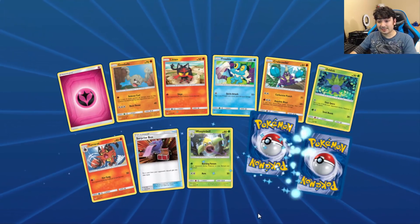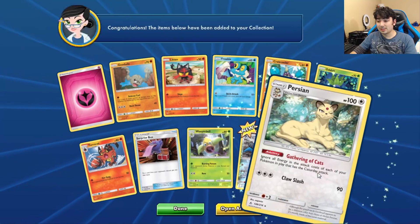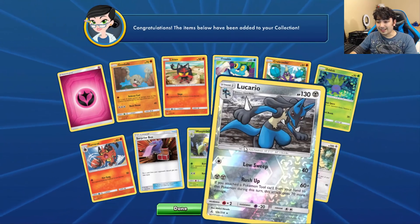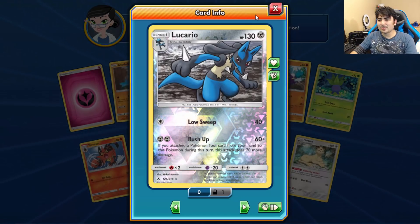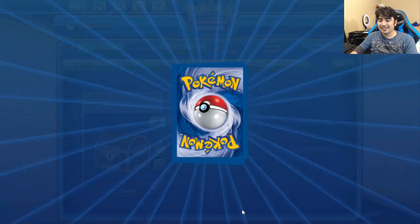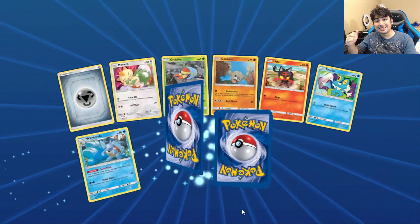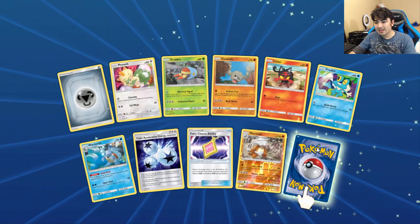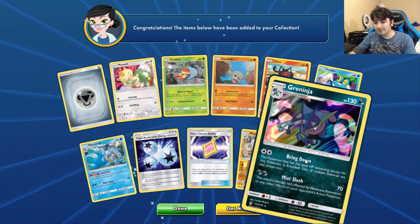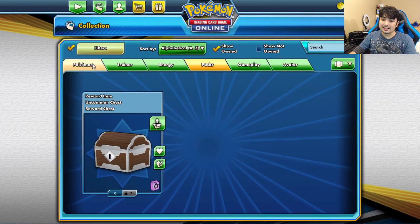It gave me a lot of other decks to work with, so I guess I can't really whine too much. Just like I got the Melmetal, it's just giving me the Lucario rare — like it's teasing me. I'm being trolled by PTCGO itself. A reverse Marowak and a Greninja.